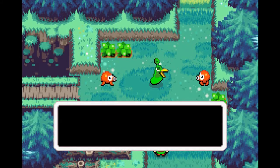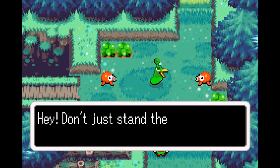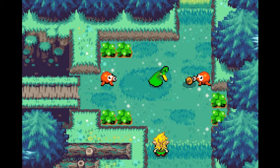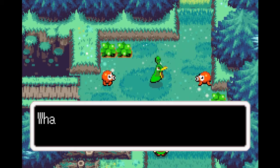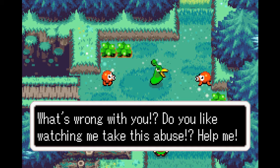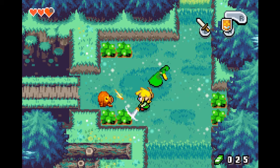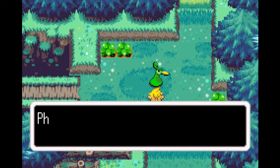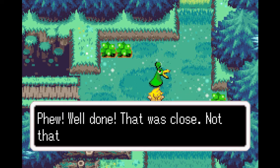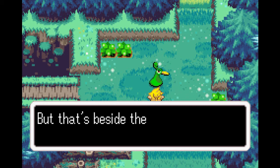The creature yells: 'Hey kid! Don't just stand there! Do something! What's wrong with you? Do you like watching me take this abuse? Help me!' Alright fine — people wanted me to do goodwill. And with that done, we saved him. He says: 'Well done! That was close. Not that I couldn't handle them myself.' To which Link's response is essentially: 'You don't even have arms.' But that's besides the point.